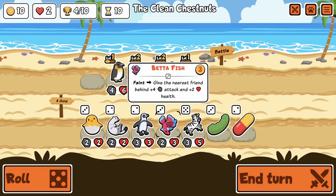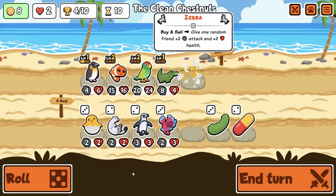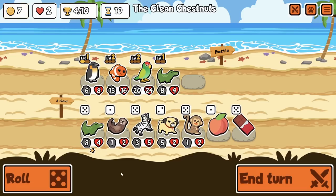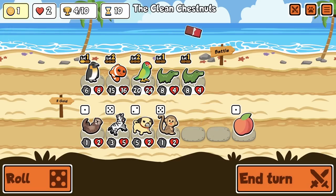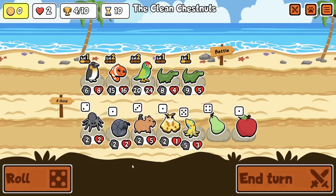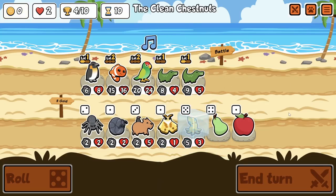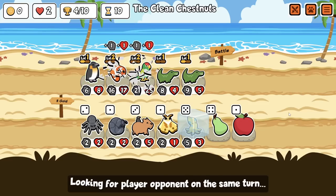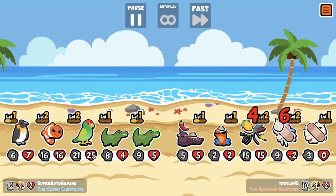We can combine these together. Betta fish — that's probably not worth it when I could just buy this. Ooh, I like that. Maybe we have to do it without bat. Two lives, four wins, turn ten. What did you eat? He ate nothing.